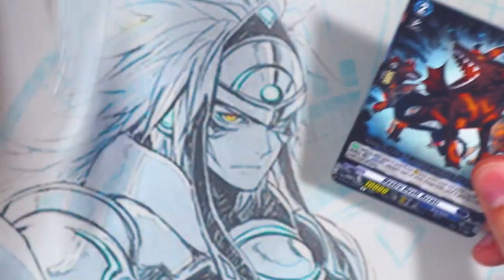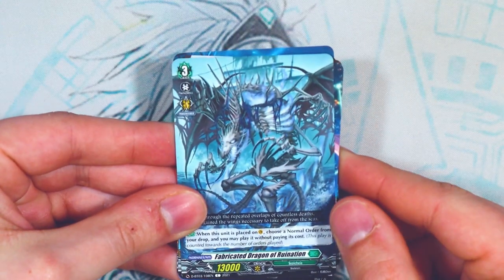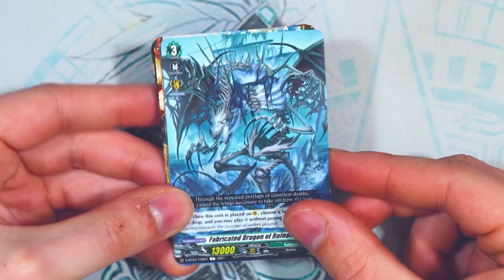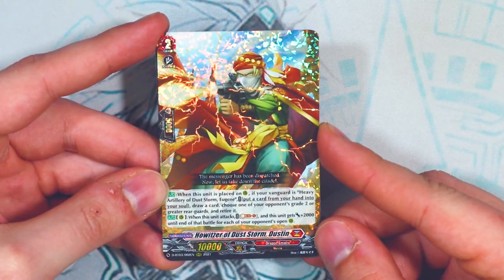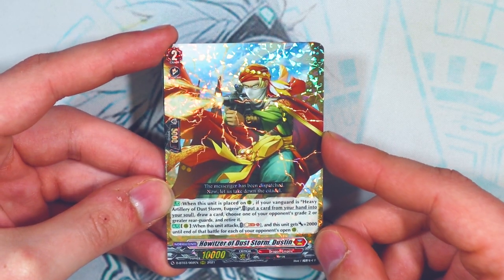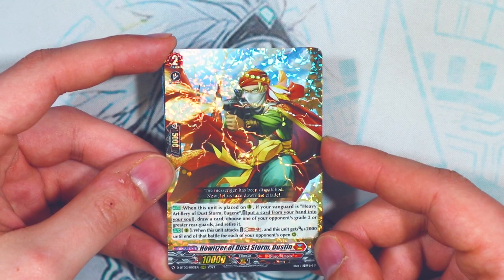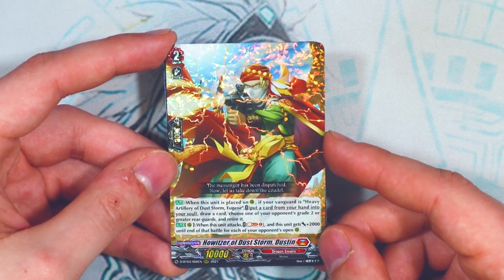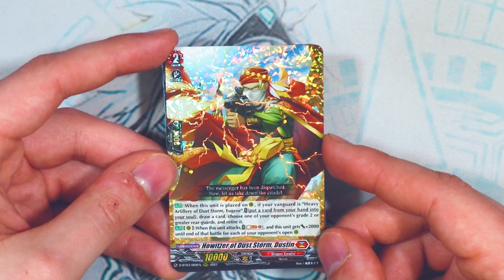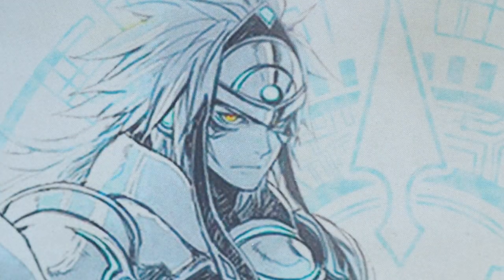Next pack: some Demon support, Brute support, a Zorga common that's going to be really good in premium. Best Harvest rare again. And we're plowing right through the Triple R's — Howitzer Duststorm Dustin, a Eugene card. When placed on rear guard with Eugene as Vanguard, you put a card from your hand into your soul, draw a card, and retire one of your opponent's grade 2 or greater rear guards. When it attacks, you get 2k for each of your opponent's open rear guard circles — a Tempest Bolt aesthetic. Really good addition for Eugene. And with that, we've gone through all three Triple R's — hopefully we save the DSR Magnolia for last.